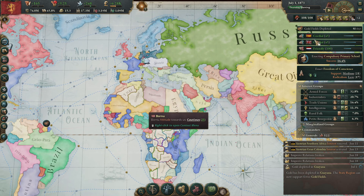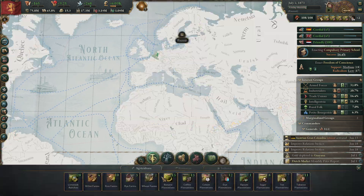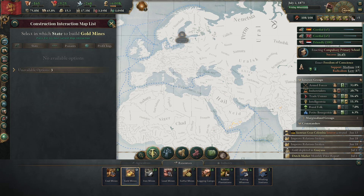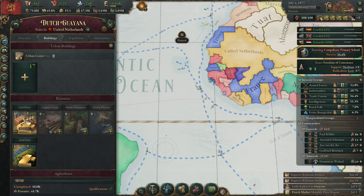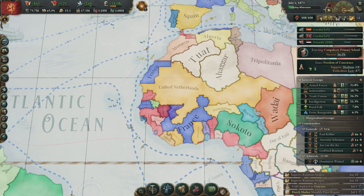Gold fields depleted — we always click unfortunate on that. Are there any more gold mines I can make? Yes — that's Guyana over here. So we will have four gold mines here very soon, which will give us more minting money.